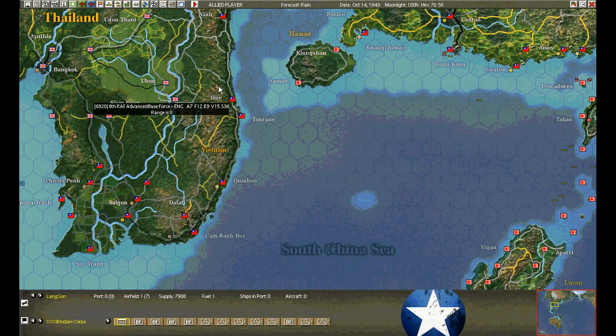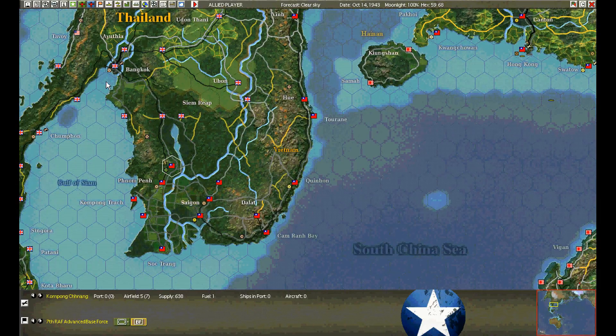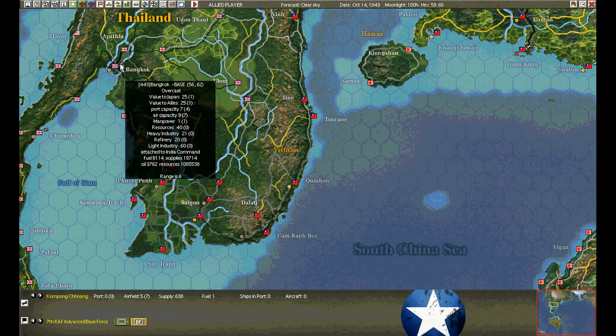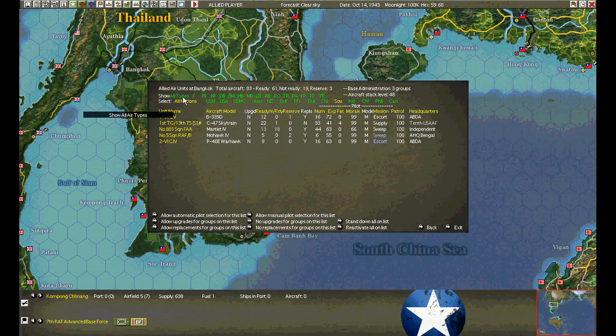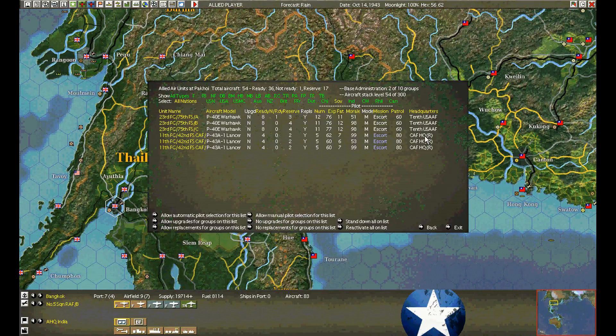More stragglers coming up — base force and another base force coming down. A few more coming across to Binoa. No aircraft transferring. I'm moving the Sky Trains to the front — they're not doing much good back there. The Martlets are recovering, half recovered.